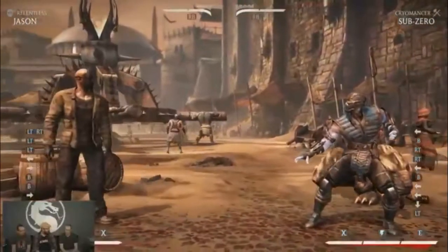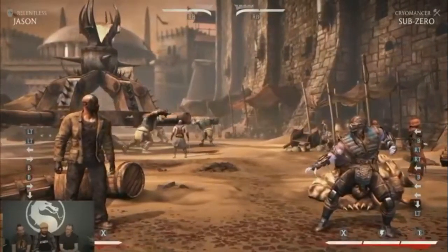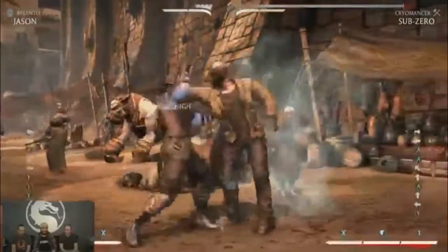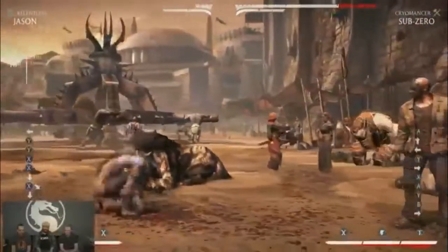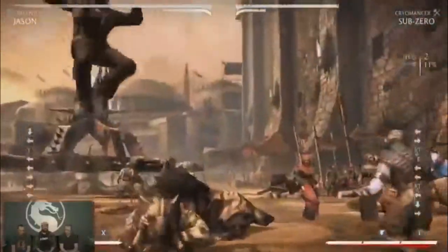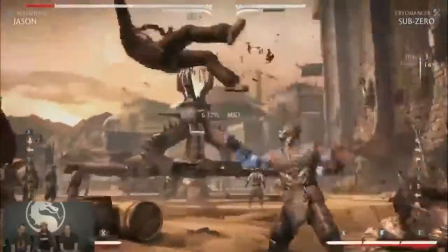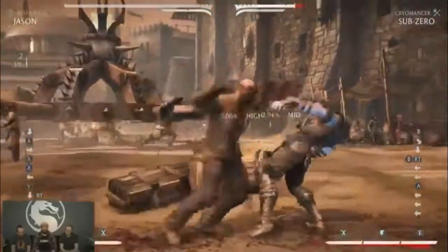We forgot one thing — this variation also has Pursuit. When Jason activates it, the opponent's attack buttons get discombobulated — the face buttons are flipped — so Jason can get in and start applying pressure. Combine that with the teleport for maximum effect. It feels like the movie because you can't get away. If you hit Jason in that state it automatically stops, but hitting him will punish you.